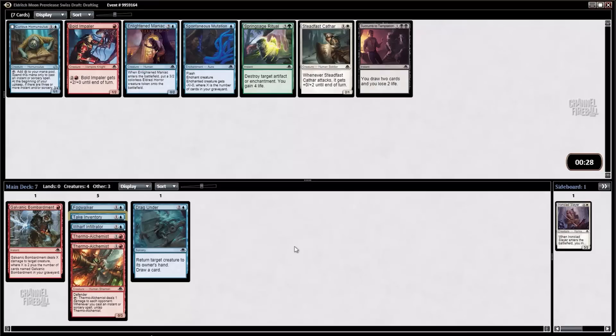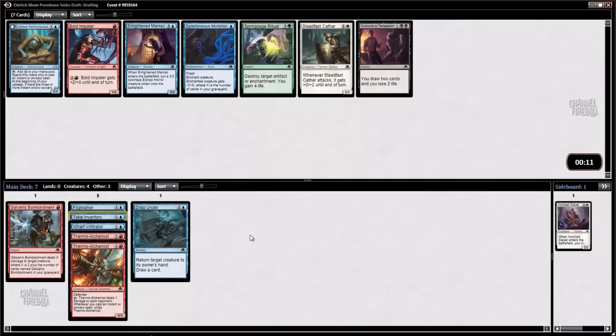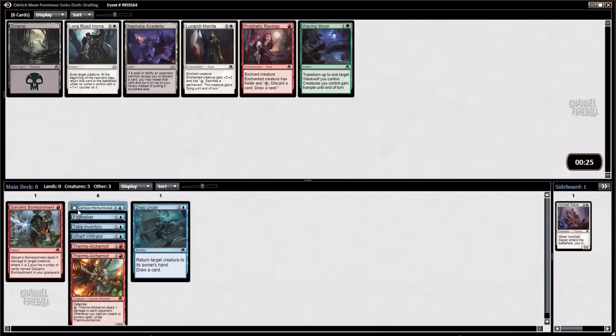Curious Homunculus and Enlightened Maniac, and there's also a Spontaneous Mutation. The Curious Homunculus can help us cast these cards and it does become a pretty powerful threat as Voracious Reader on the other side — a Prowess creature that's 3/4 which is already pretty good, and then it reduces the cost of your spells. I don't really like it that much — I think Spontaneous Mutation is better. But Spontaneous Mutation doesn't really work super well with this deck since it's not an instant or sorcery. If I was sitting at a GP I would probably just take the Spontaneous Mutation, but I haven't got a chance to play with Curious Homunculus so it's worth looking at.